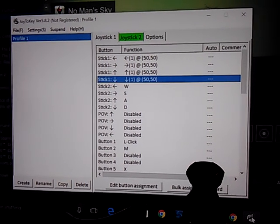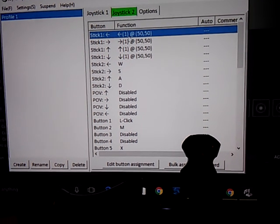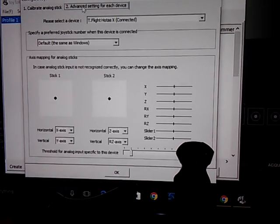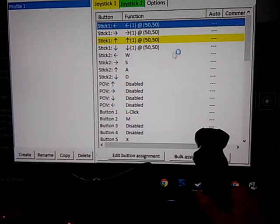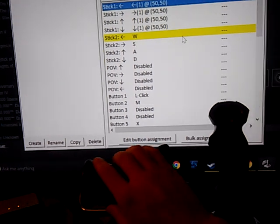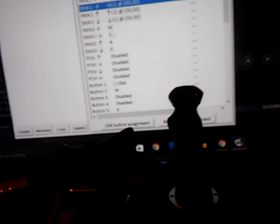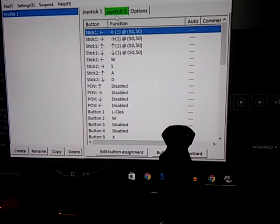Once you get inside JoyToKey and it sees your joystick, once you press something it'll show you what button you're hitting, so you can set it up how you want. As far as the stick goes, I tried everything and it's really cumbersome, but there's a setting in there.